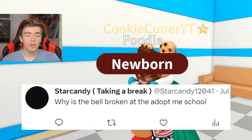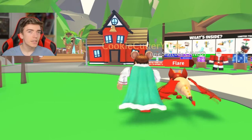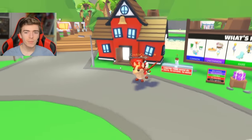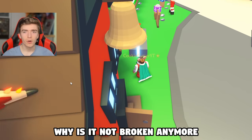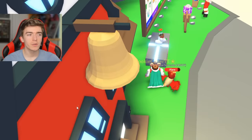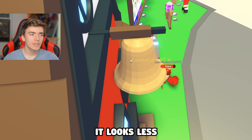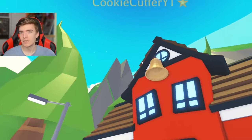The next myth is: why is the bell broken at the Adopt Me school? There is a bell at the Adopt Me school and supposedly it wasn't always broken. Wait — they fixed it. It had been broken for three years and now it's fixed. I found an image of the old bell, and apparently this update happened recently. It used to have a large crack in it and now it has absolutely no crack. They also changed the shape of the bell — before it had an old school vibe and looked more realistic, now it looks less detailed and quite basic. Honestly, I don't know why they would change that.